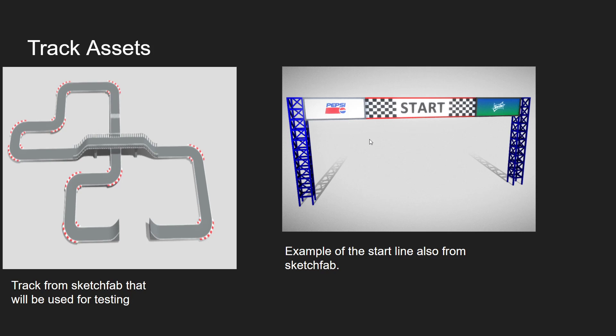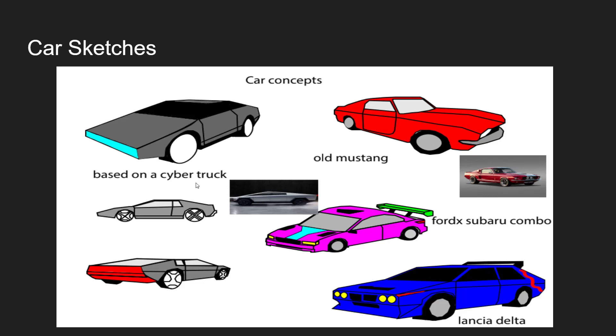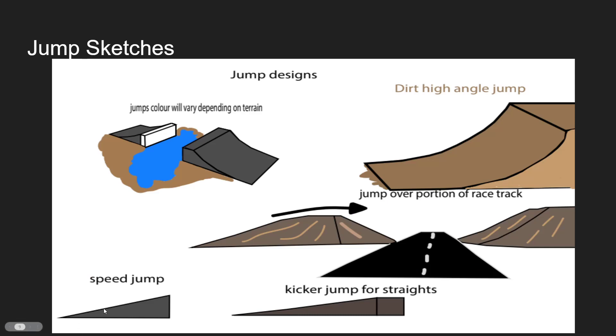That's the basic example of what the start line is going to look like. For the refined color palette, I'm going with neon colors. I'm liking the bottom palette the most — it'll be used for the environment lighting, the sky, some of the car paints, and clouds. I also did some car sketches to think about what type of vehicles I want in the game. Then there are jump designs: little speed jumps that give you a speed boost, a kicker jump on the straights, a high-angle dirt jump over a portion of the track, and a jump over water.